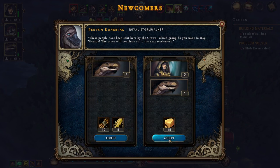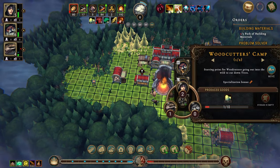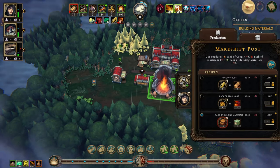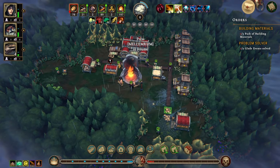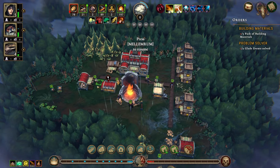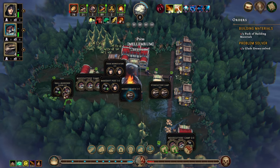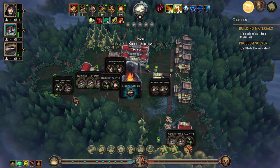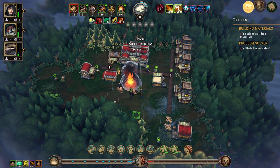We'll get our workers sorted. I thought we had another one — we have six, where are you assigned? Oh, you're assigned to the small abandoned cache, okay fair enough. Let's get a human on that as well.